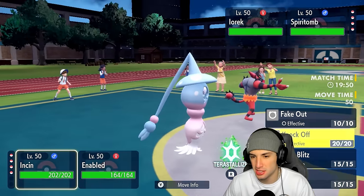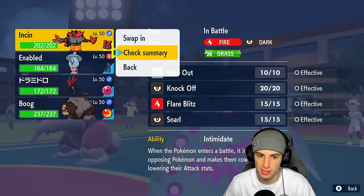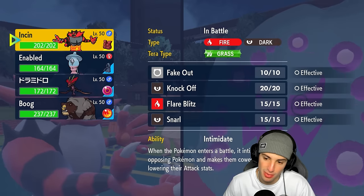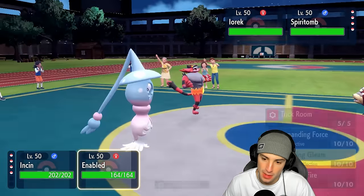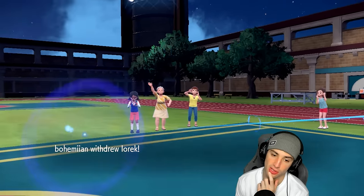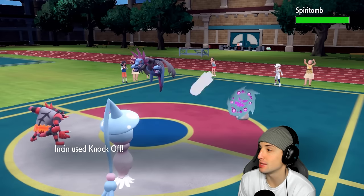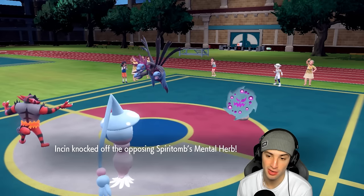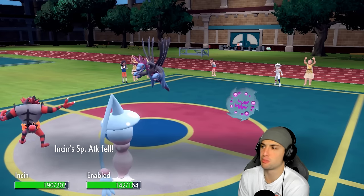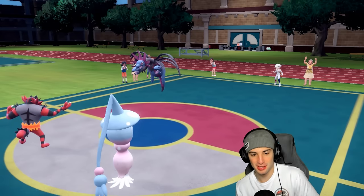How slow is my Ursaluna — 44 speed. Hatterene might be slower so trick room might be more beneficial for us. I'm just gonna take out the Spirittomb — I think Ursaluna protects. He just withdraws it, that's fine — we're doubling down on Spirittomb. He throws out another Pokémon that's now dead. Dazzling Gleam rips up into it — double KO, another crit for us. Mental Herb is gone. Snarl launches — I get a crit right back on me. That's the Draco Meteor launching. Four times super effective on the Hydreigon, super effective on Spirittomb. What a start.